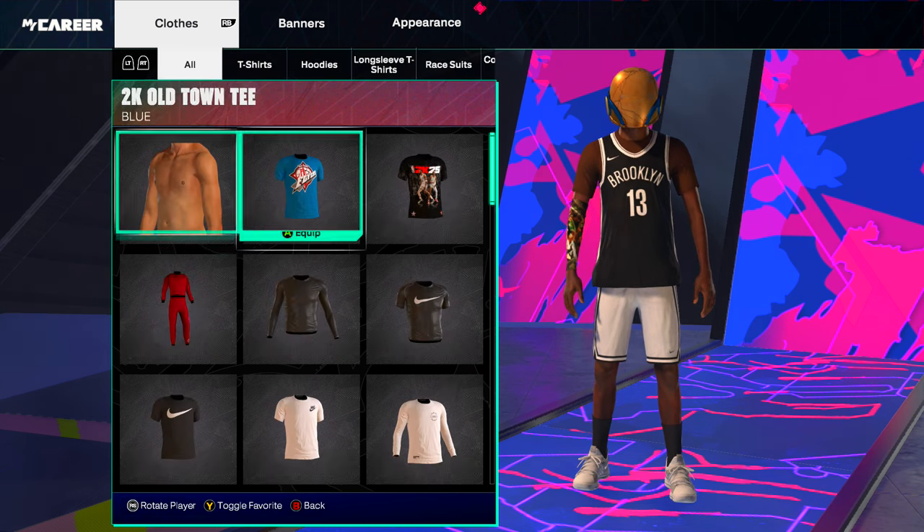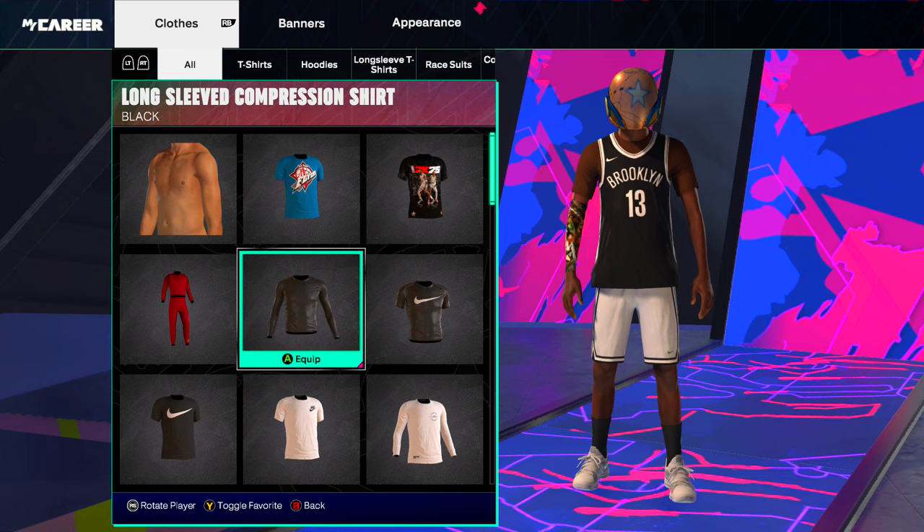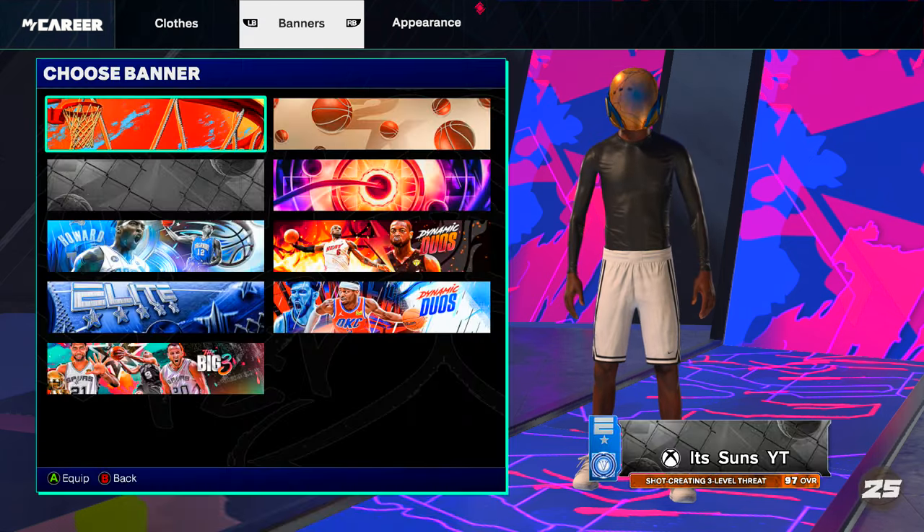For the compressions, you can go to Nike or go to Swags and pick any colored compression — either these compressions or go to Swags for these long sleeve no-brand compressions. As you can see, if I put the compression on it takes the jersey off.